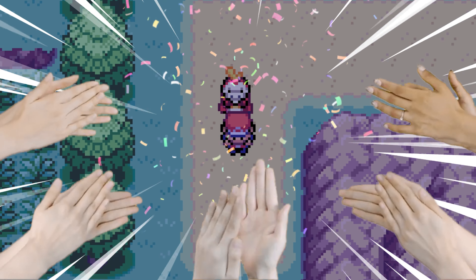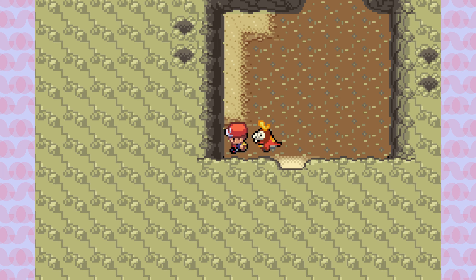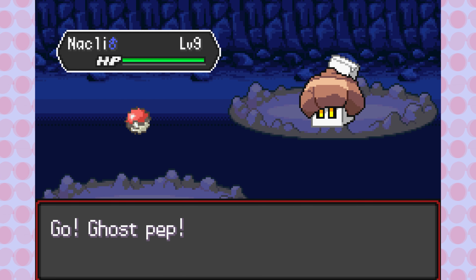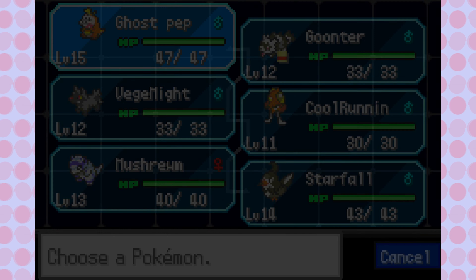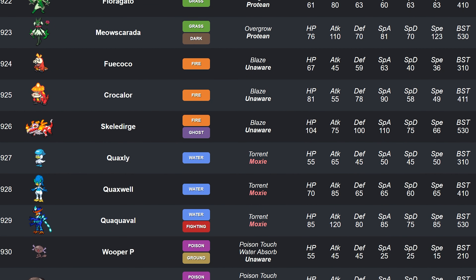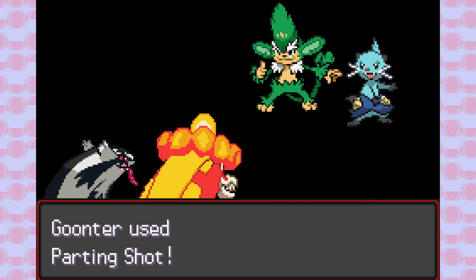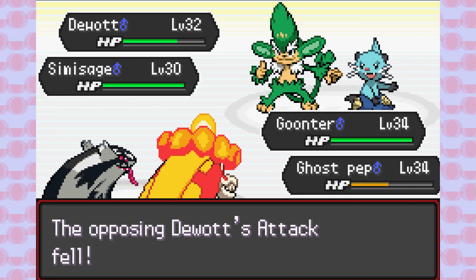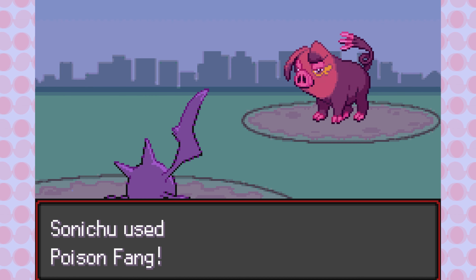Gen 9 Pokemon are finally here! They have been around since Scarlet and Violet, which were flawed but great games. Pokemon Radical Red has received a giant update, adding every single Gen 9 Pokemon into Generation 3 gameplay, meaning there are now over a thousand Pokemon available in your classic Kanto adventure. Does this game offer the ultimate Pokemon experience with arguably the best Pokemon engine ever made? Let's jump right into a hardcore nuzlocke of this title and face a challenge like no other.